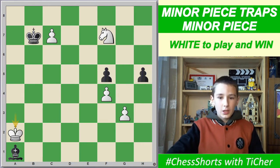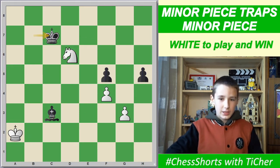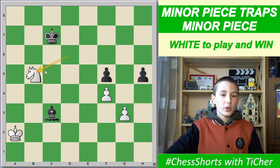If the bishop goes to c3 or d4, we give a check on d6, king c7, and a b5 check, winning the bishop.